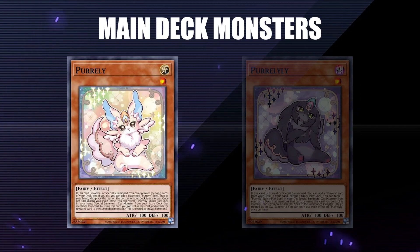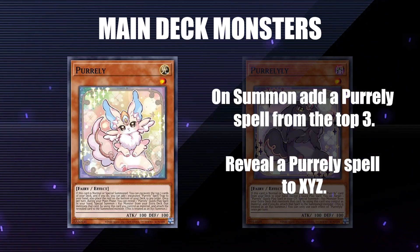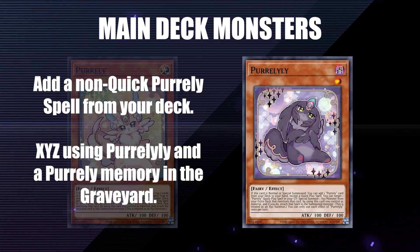If you summon this little furball, you get to add a Pearly spell from the top three of your deck to your hand. Once per turn, you can reveal a Pearly spell in your hand to Xyz on top of Pearly without needing a second material. Next, we have Pearlyly. This one lets you add a Pearly spell from your entire deck to your hand, but it can't be a quick play spell. Pearlyly lets you Xyz summon using itself and a Pearly quick spell in the graveyard.